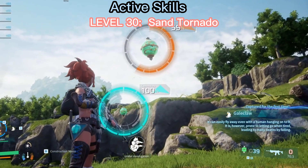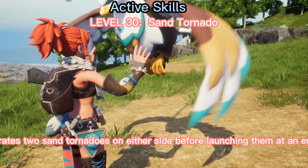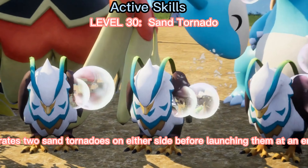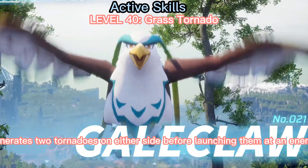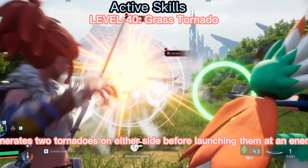Level 30, Sand Tornado. Generates two sand tornadoes on either side before launching them at an enemy. Level 40, Grass Tornado. Generates two tornadoes on either side before launching them at an enemy.